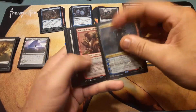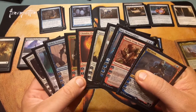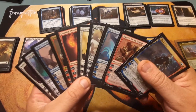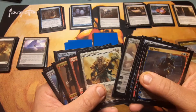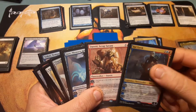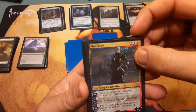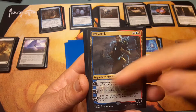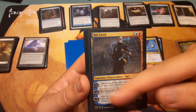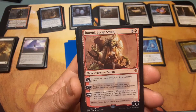Look at all these planeswalkers! I'm not a huge planeswalker fan but this deck has a lot — everything from Nahiri, Ugin, Tezzeret, Ajani, Chandra, Elspeth, Jace, Dack Fayden, and Ral Zarek. Ral Zarek: two blue and a red, comes in as a four. Plus one: tap target permanent, untap another. Minus two: Ral Zarek deals three damage to target creature. Minus seven: flip five coins, take an extra turn for each heads — but chances are you won't be hitting that minus seven too often.